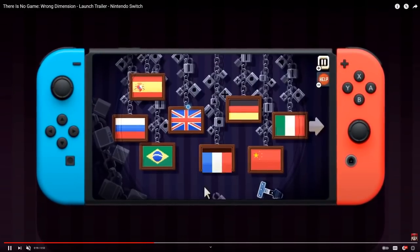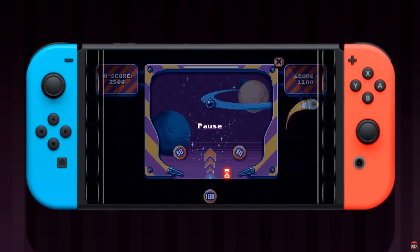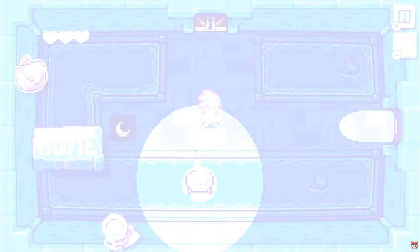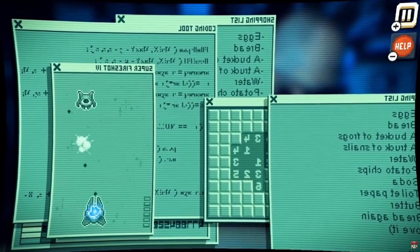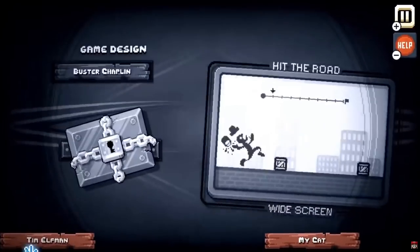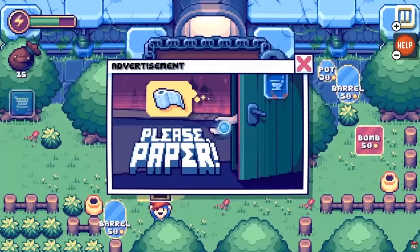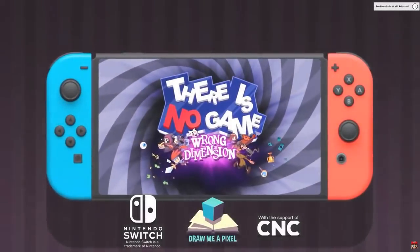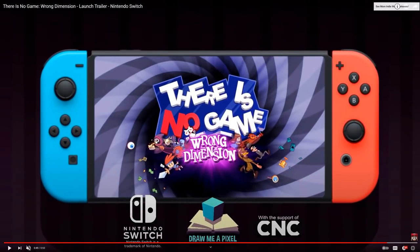Nintendo made this mistake one other time, in a commercial for Nintendo Switch back in 2017. That commercial is no longer online — they've swapped it out — but there was a certain angle on the Switch where there was a bezel-less screen visible. It could have been a dev unit being used, or it could have been an honest editing mistake.